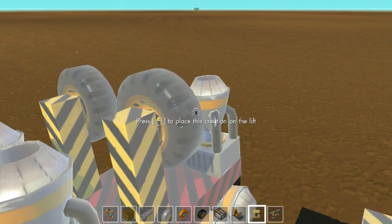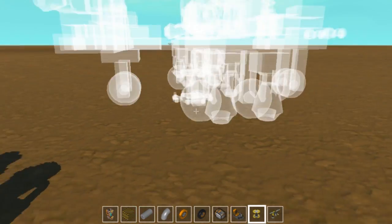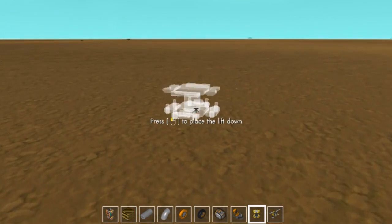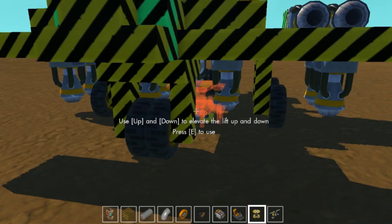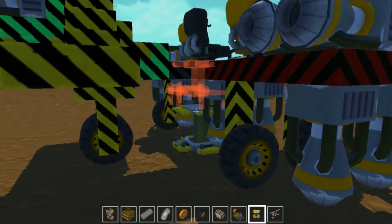There we go — wow, a front flip! Two front flips! That's it — as you can see, do not increase the power from what it's already set to. If you do that, you'll just end up screwing it up.